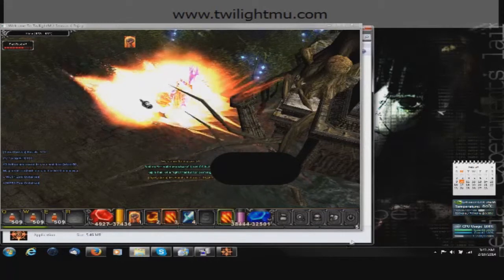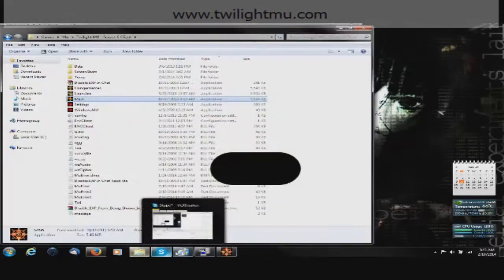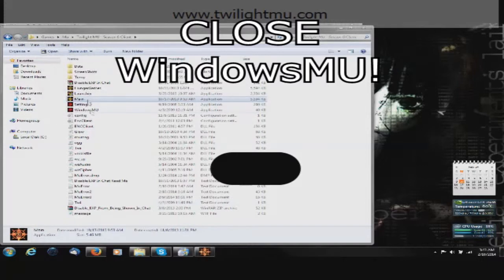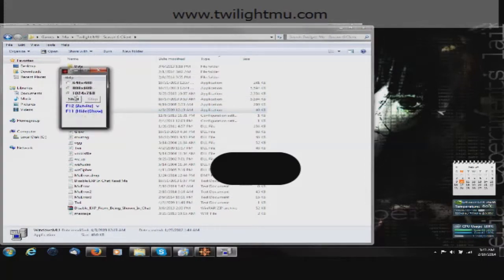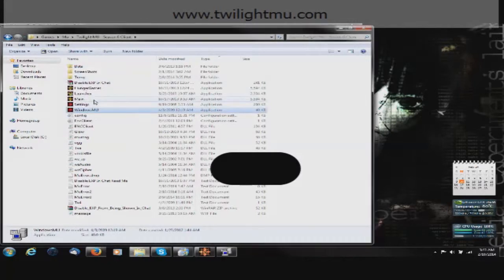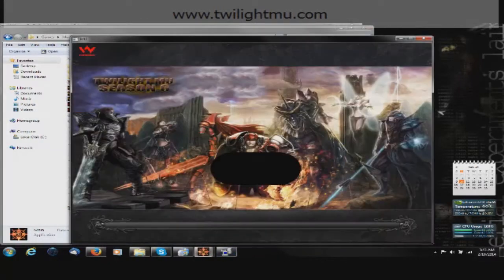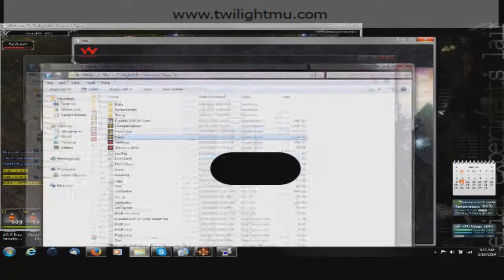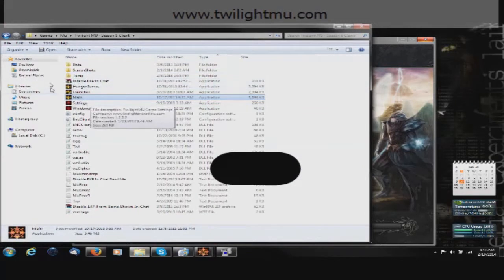Now to get a second one going, close the minimizer and open it back up again and start a second client. I still have the original one attacking. The reason why I'm moving the folder over it is so my mouse doesn't change the direction of my attack.